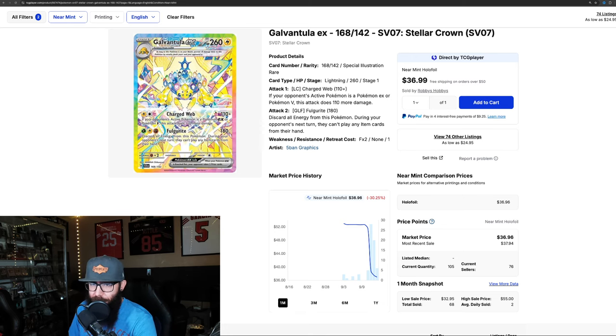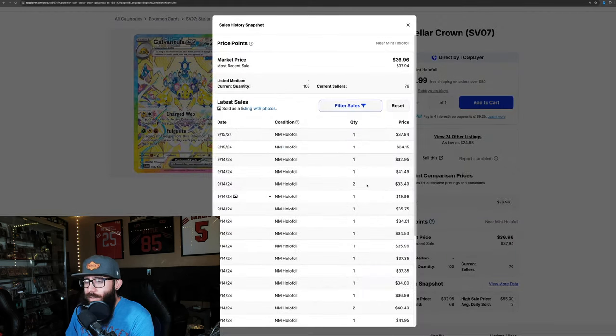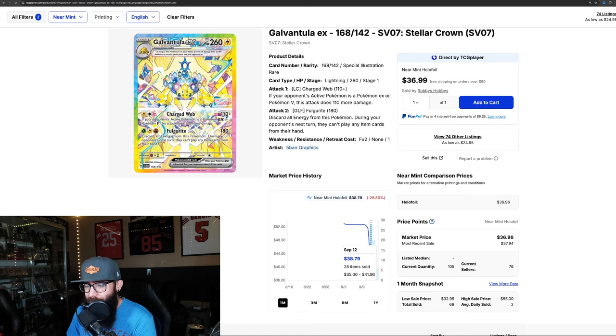The Galvantula — I was like, eh, not super into it. But the Rainbow Borders really grew on me. I really think they're stunning looking — I like the design. This one came out the gate around $50, got a lot of sales at $38, $37, and then $36. Recent sales at $37, $34, $32. This kind of looks like it might be on the decline, or possibly leveling out again.